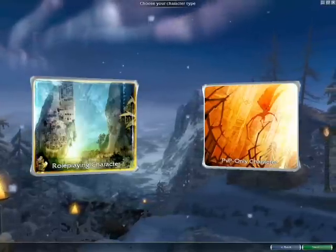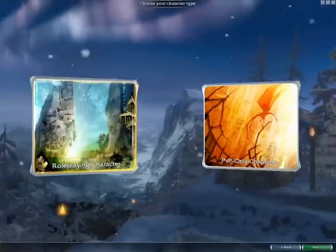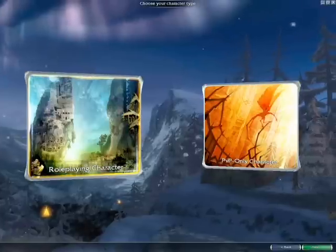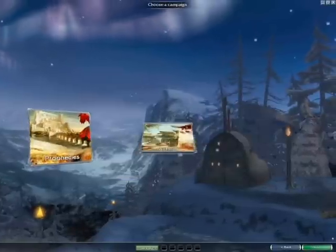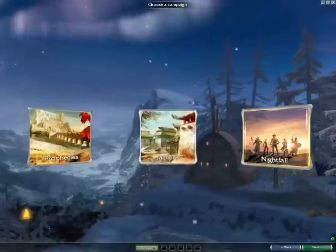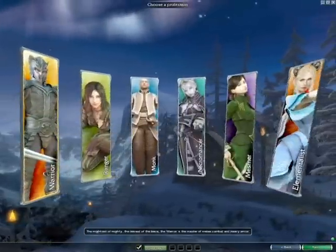Here's the start-up screen for Guild Wars and character creation. You can either choose to create a role-playing character or a player-versus-player character. For this Let's Play, we are going to be doing the role-playing character. Here are the three different campaigns for Guild Wars: Prophecies, Factions, and Nightfall. We are going to be choosing Prophecies.